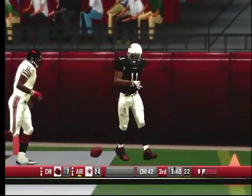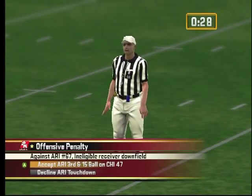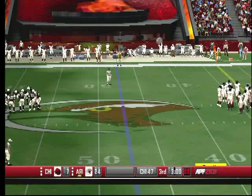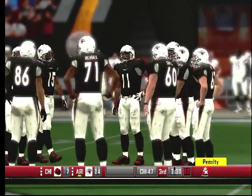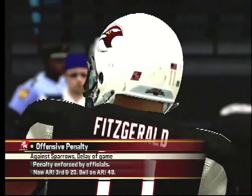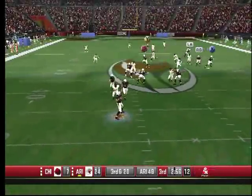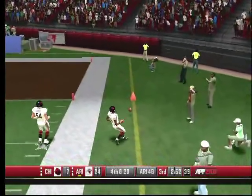But hold on — we got a penalty. Ineligible receiver downfield, folks. Are you kidding me? Stay on his side of the line. The coach is mad. They also get a delay of game penalty. They went from a touchdown to now it's third and 20. He throws again, gets pressure from Peppers, and just throws it out of bounds. Now the Bears get the ball back.